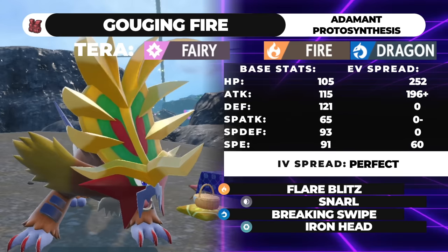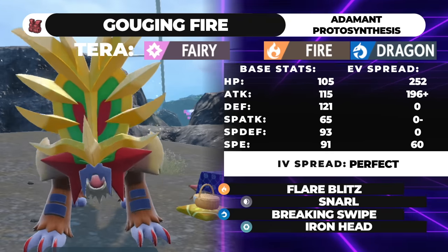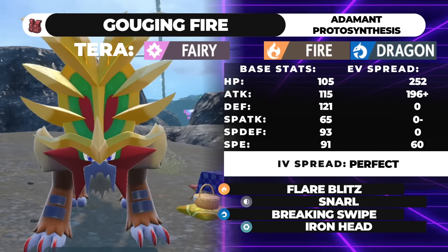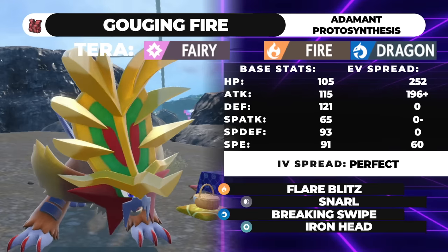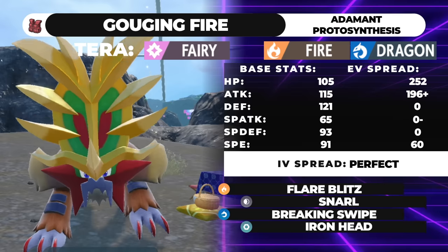That's basically it for the movesets. Despite being interesting and having a lot of layers, Gouging Fire is pretty limited in the movesets it can run — these three archetypes: the offensive set-up and go, the support moveset, and then Assault Vest. Its depth comes from the partners and the teams you slot it into.